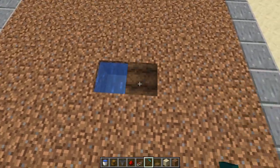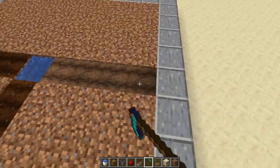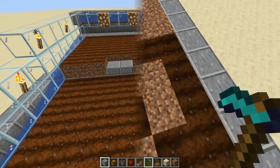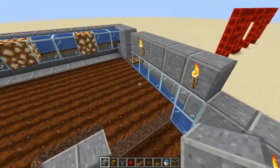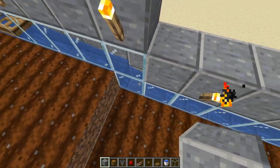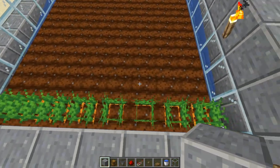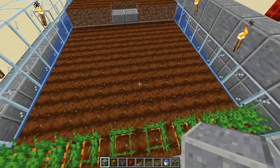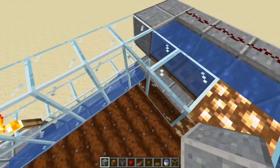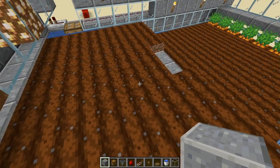You also need to know how farmland works: water goes out four blocks in each direction to provide moisture, including diagonally four blocks at the corners. Now that we know how water and farmland works, we can see that the water starting here goes eight blocks down, then drops and goes eight more — supplying moisture four blocks to each side for the farm. It works the same way on both halves.